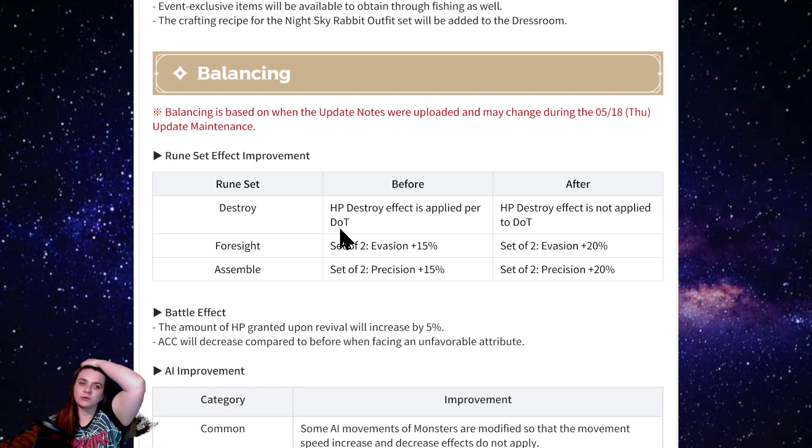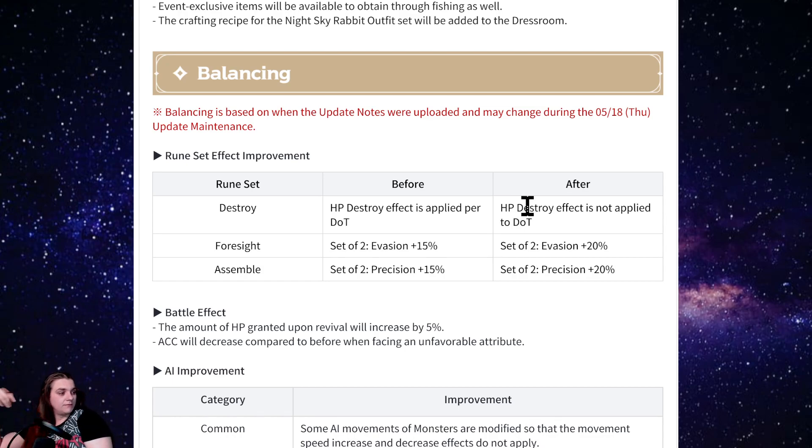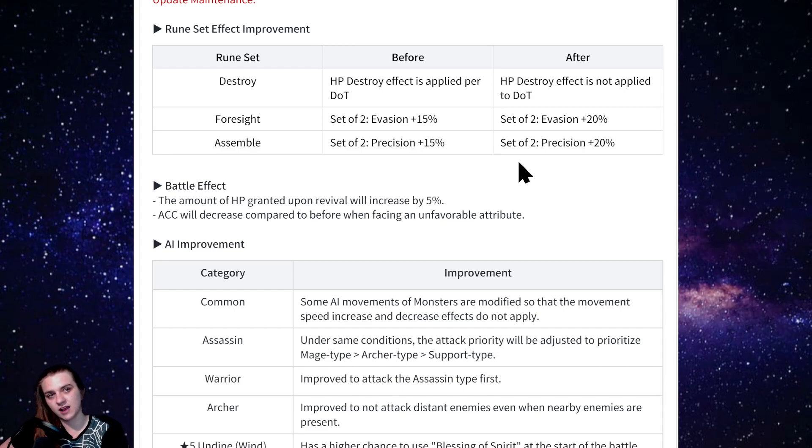The destroy set was changed. Previously a monster applying a DoT was destroying the enemy's health, but it's not going to do that anymore — it'll only count as actual damage. When you look at the damage calculation at the end of a match it showed all the damage a monster did including its DoT, same with continuous heals showing healing totals. Either way, it's now like how it worked in Sky Arena — that's actually how we already thought it was working.